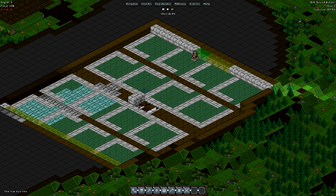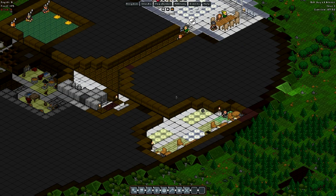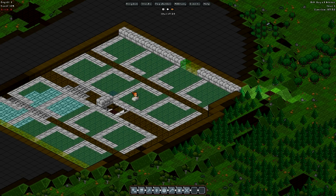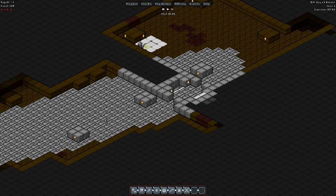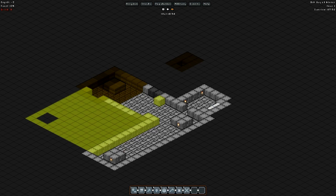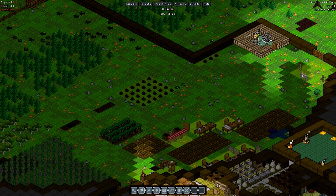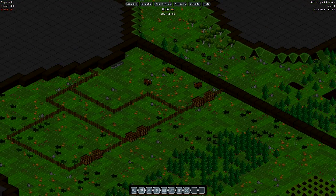Luckily, the way we have our professions set up is our mason only goes and digs if there's no more stone to actually be turned into stone blocks. So our miner can go down there and dig while our mason makes more stone blocks. That way we actually have somebody constantly making them, and then when the miner and the mason finish down here, they'll both go up and start making stone blocks. It's one of the reasons why I particularly like having one mason and one miner at the beginning, rather than two miners or two masons.